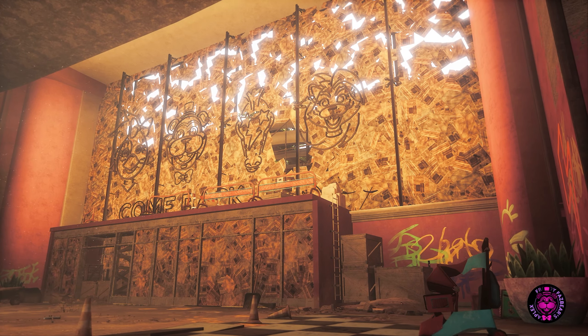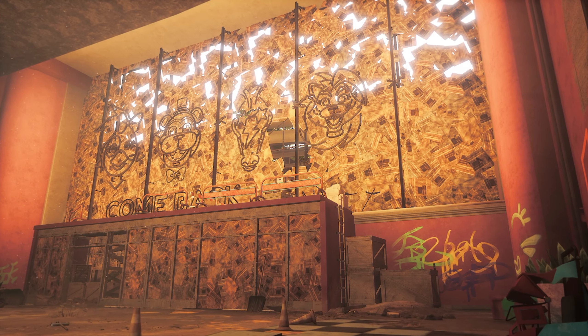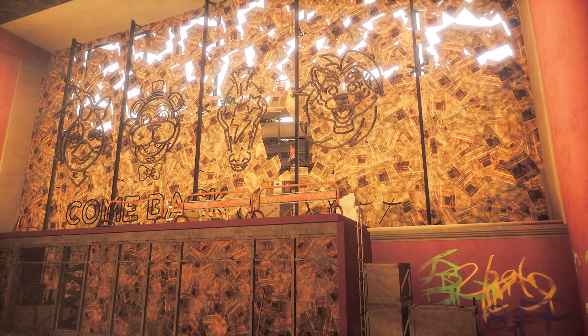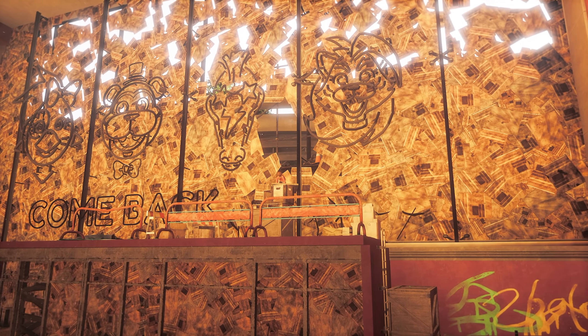Hello everyone, and welcome to this walkthrough for Chapter 1 in the Five Nights at Freddy's Security Breach Ruin DLC. We are returning to the Pizzaplex as Cassie to figure out what has happened to Gregory, as he is requesting our help.